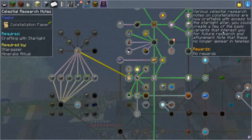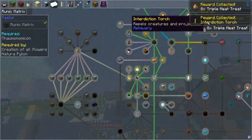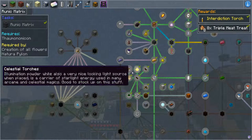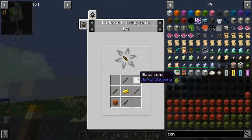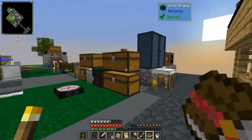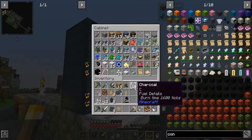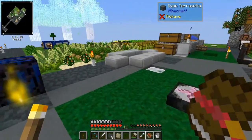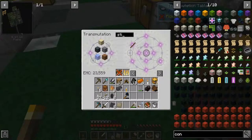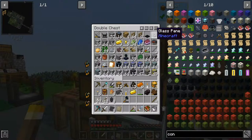Create a few of the basic variants that interest you for future research and attunement - note that these no longer appear in temples. Okay, we needed to get this to - interdiction torch, very nice as a reward. The only other thing - telescope. So telescope: we need to make a looking glass, we're going to need another one of those glass lenses, gold, wood and sticks.